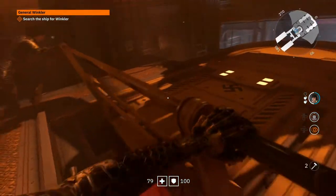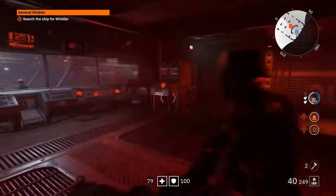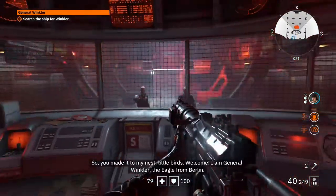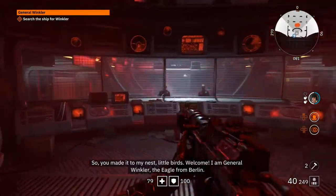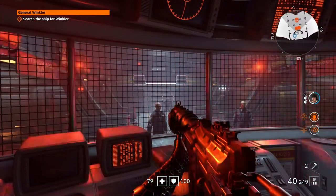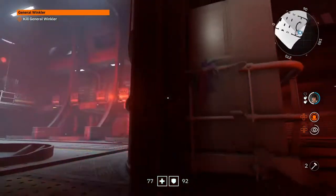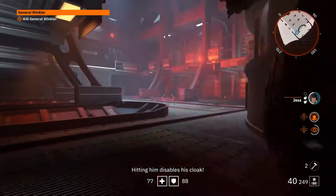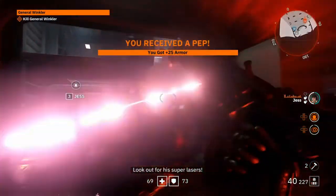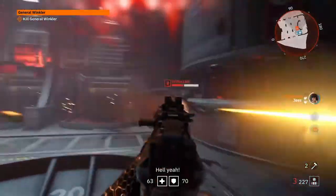Short story on Wolfenstein Youngblood: you can control either Jess or Soph, and they are both daughters of William Joseph BJ Blazkowicz - you know that name well. In this game, both of them try to find their father after he's been gone for a long time. In the meantime, they join the resistance in France and try to stop the Nazi forces from spreading. If you follow Wolfenstein Old Blood and New Order, you know BJ Blazkowicz is one badass dude, and this time you control either one of his daughters - twice the badass.